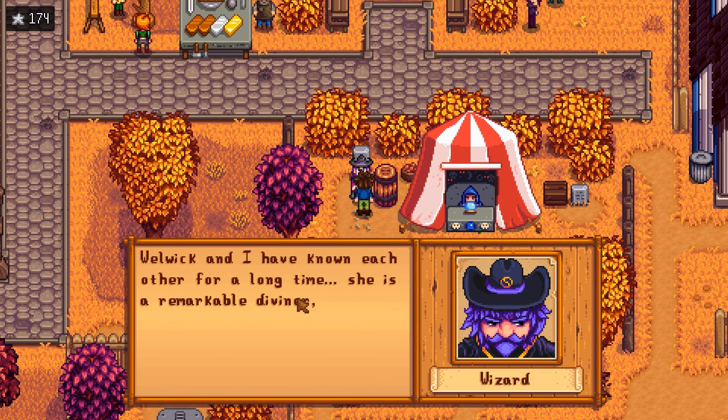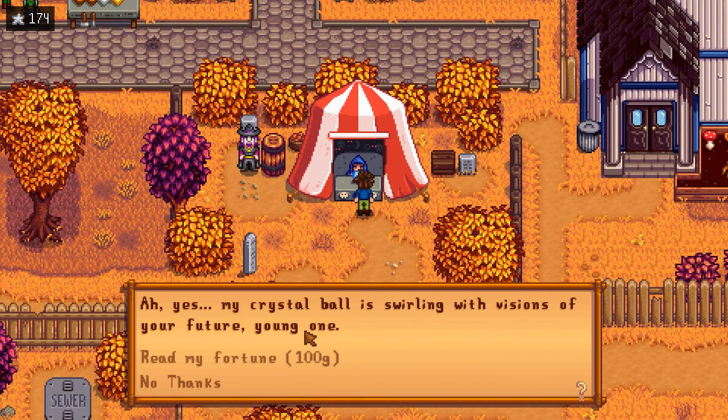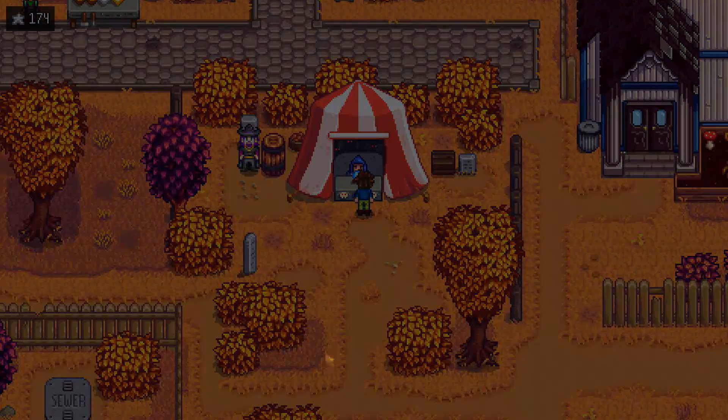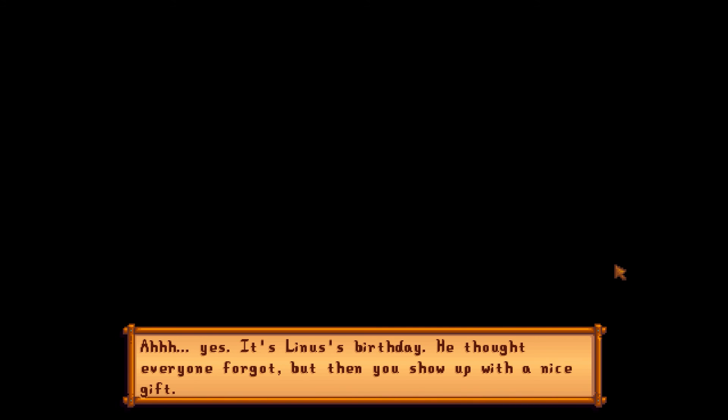Rasmodeus says he and Welwick have known each other for a long time — she's a remarkable diviner. The fortune teller: 'My crystal ball is swirling with visions of your future, young one. Read my fortune for 100 gold.' Sure! First vision: it is Linus's birthday — he thought everyone forgot, but then you show up with a nice gift. That's just telling us how it is.